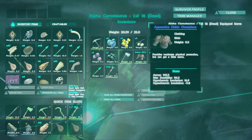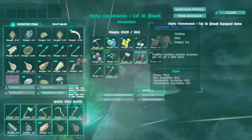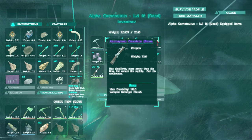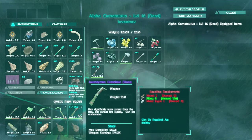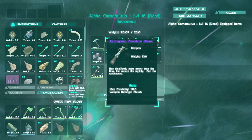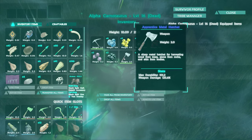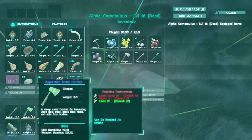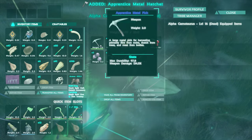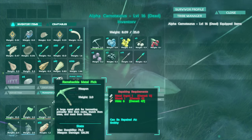This is crazy. An Apprentice Chiton chest piece — not that I know what we would use that for, but I'll take it anyway. Another Journeyman crossbow — weapon damage 192.4, what a strong crossbow, I will take it. I keep hoping I would find a Masterwork one. Apprentice Metal hatchet, weapon damage 125 — that one's actually better than ours. Really cool. An Apprentice Metal pick, 134.5 versus 126.